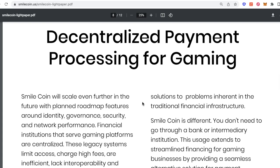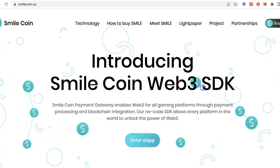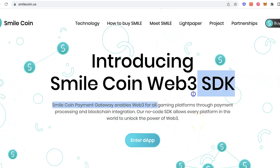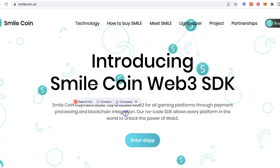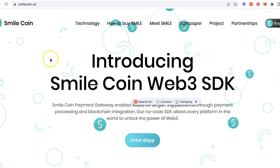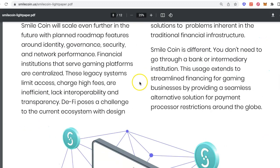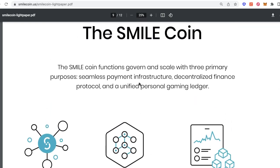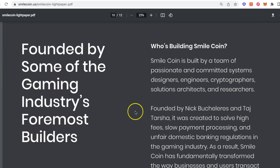The reason I think it's going to be successful, regardless of all the features it has, is because of the decentralized payment processing for gaming and the no-code SDK that they talk about on their homepage. I think this is the most powerful technology out there right now that's going to get them widespread adoption. A lot of games and blockchain gaming companies want to focus on the gameplay, the story, the players — they don't want to think about all the special requirements of payment processing and blockchain integration. The no-code SDK that SmileCoin is offering will allow these companies to set this up with a few clicks, rather than what might otherwise take weeks or months of dedicated engineering work. I think we're going to see a lot of companies pick this up and it's going to help SmileCoin get a lot of good traction.